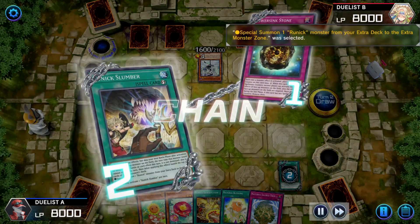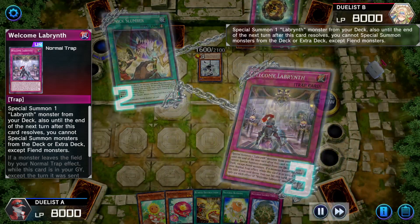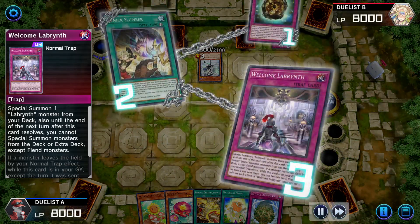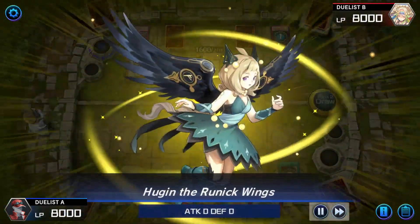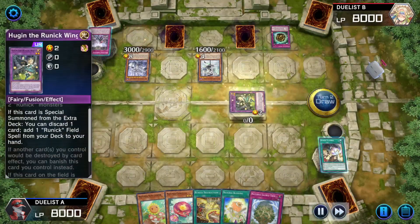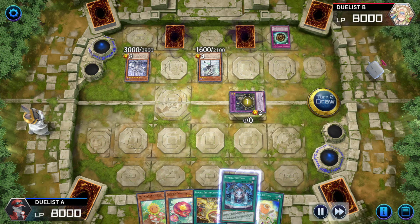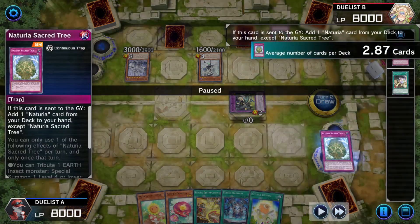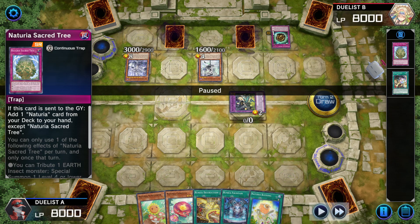Duelist A activates Runic Slumber. Labyrinth player activates Welcome Labyrinth in response, summoning Lady Labyrinth. Slumber summons Hugin. Hugin's effect activates, pitching Naturia Sacred Tree. Its effect activates for being pitched, letting them add a Naturia card from the deck to hand except Sacred Tree. Hugin's effect also gets them Runic Fountain. They add Naturia Blessing.